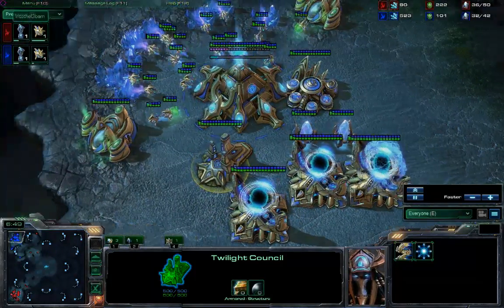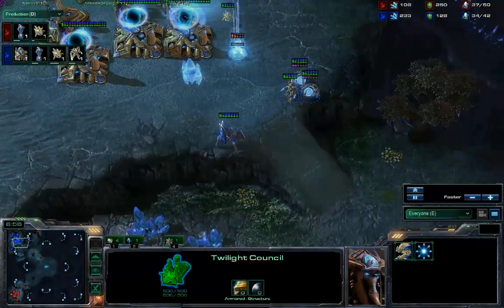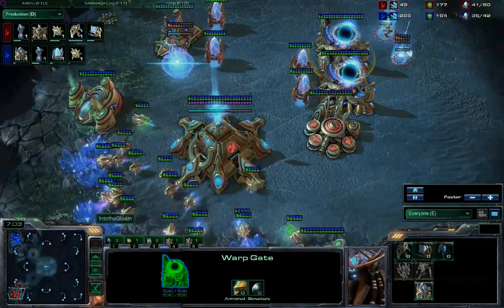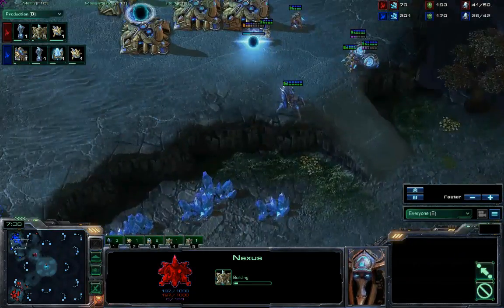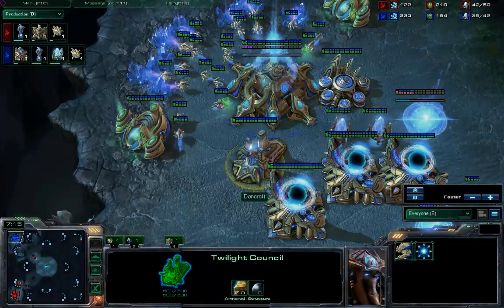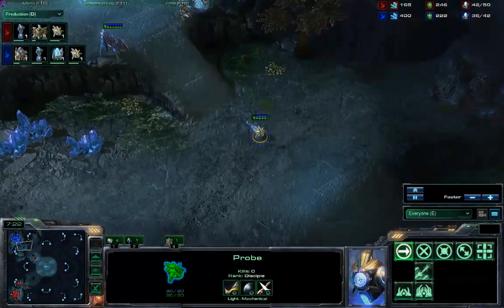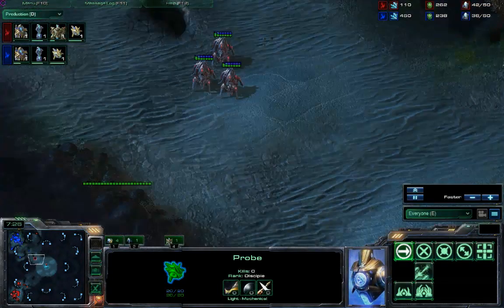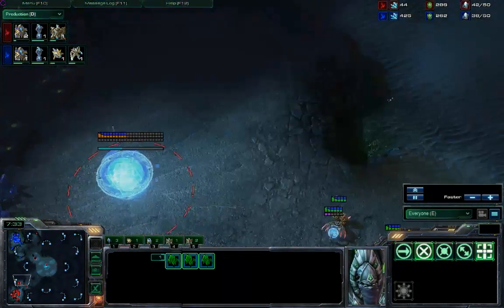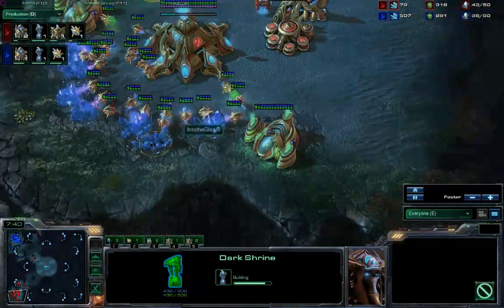Both players making dark shrine at basically the same time — clearly both of them having the same idea. Neither of them has detection of any kind, neither has a robo, neither has a forge. So unless one of them starts to get a robo, they're both going to be able to send dark templar into each other's bases. They're probably going to end up with dark templar both in each other's bases murdering everything, and it'll be some kind of really goofy base trade. Whoever manages to get a forge and cannons down sooner will win.